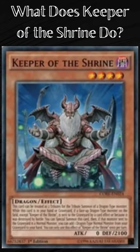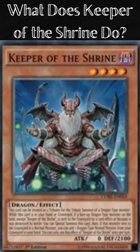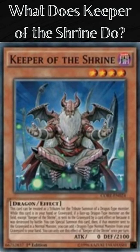What does Keeper of the Shrine do? Keeper of the Shrine is a level 4 effect monster. Its attribute is Dark and its monster type is Dragon. Its attack is 0 and defense is 2100.